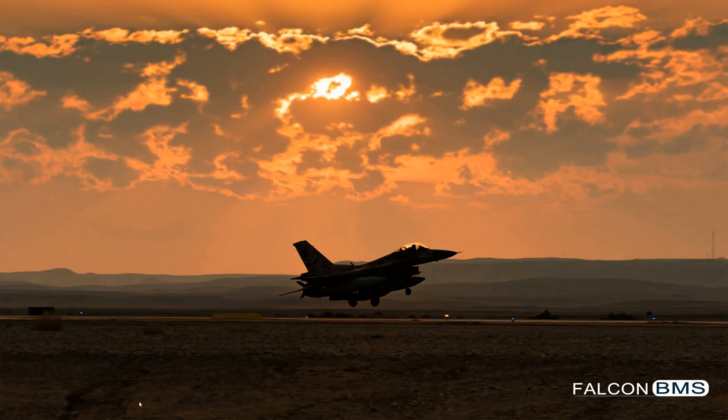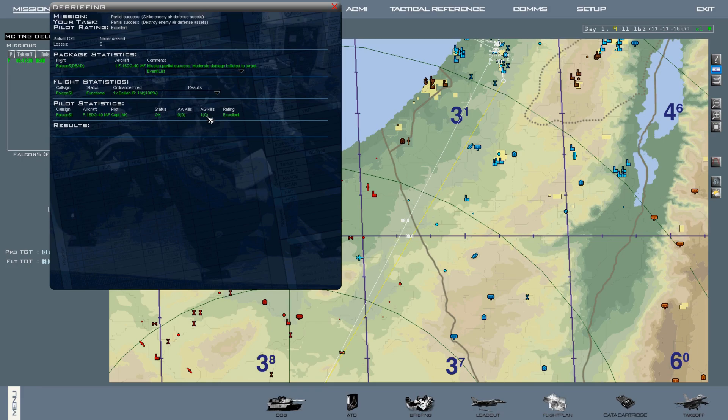We'll back out and see if the scoreboard tells us we got a kill — and we do. We have one ground kill: it is the Low Blow. And that's how you use the Delilah missile.